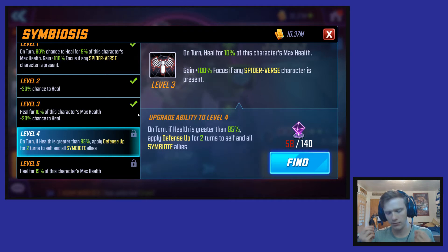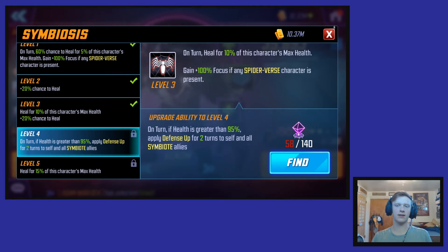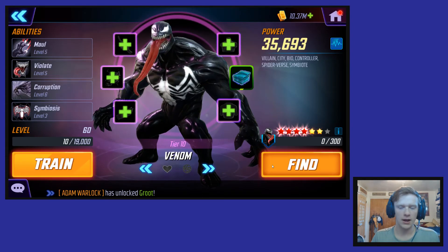His passive gives him more focus, which is important because he needs focus to apply negative effects. He can apply offense up on his turn, and if he's at max health he applies defense up to all symbiote allies — so it's actually a really good passive. On top of that, he heals for 15% of his max health per turn, making him more tanky and allowing him to apply negative effects more often. At the next rank, the whole team gets tankier.